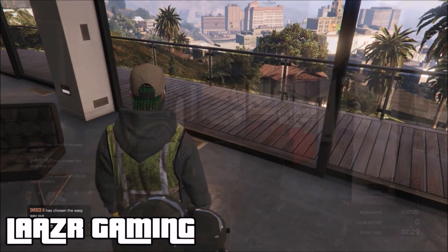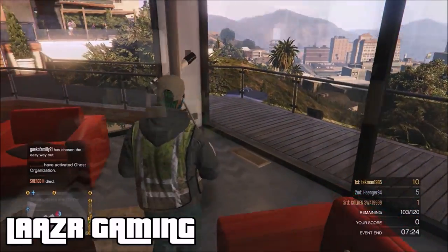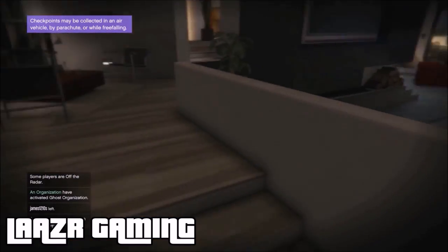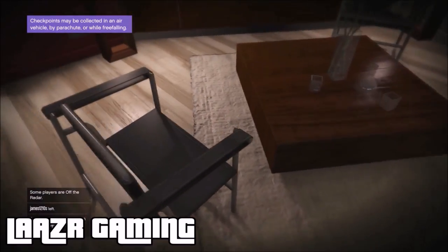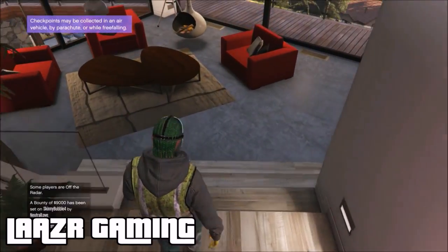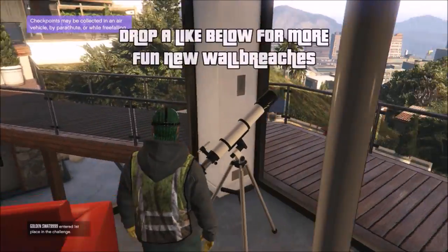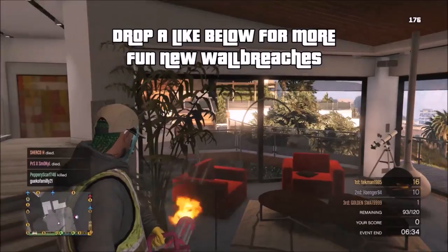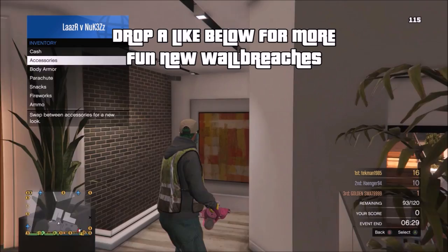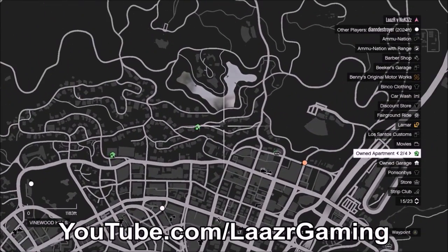Moving into the third and final glitch: last week I uploaded an unlimited money-making method video that you guys really liked. I recorded the intro to it in this mansion you can see me walking around now — it's actually the mansion you can purchase with Franklin in story mode once you've completed the game. I got so many comments asking where I was, and people who did recognize it were asking how to get in during free roam, so I'm going to show you guys how to get inside Franklin's mansion.